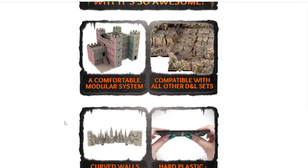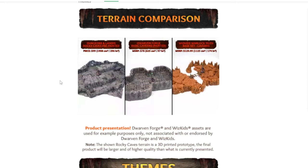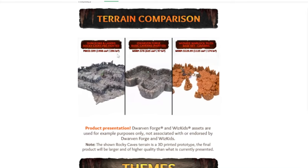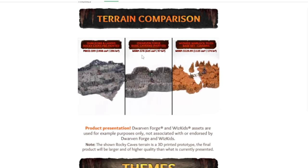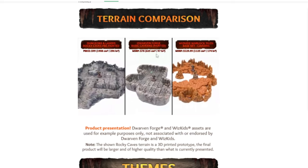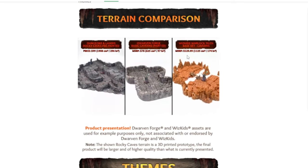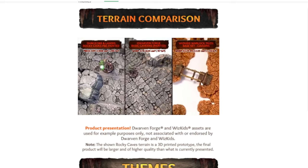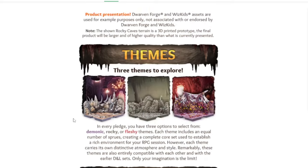Here they're just showing some of the features and the modularity of their system. What I find super important is the price comparison between major pre-painted options. Dungeons & Lasers for $100 is giving you almost 300 square inches of terrain. Dwarven Forge, which is the most expensive pre-painted terrain available — and I don't own any because it's not a good deal — for $80 you're only getting 100 square inches, about a third for almost the same price. I've always found Dwarven Forge to be financially a terrible deal. Warlock Tiles from WizKids is a little bit better: at $130 you're getting 174 square inches. So clearly Dungeons & Lasers gives you more bang for your buck.